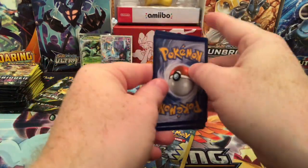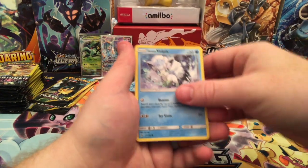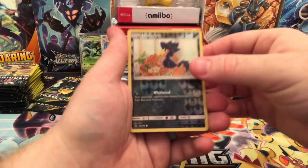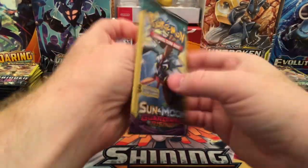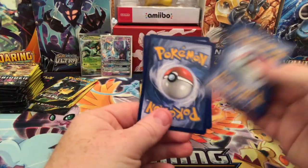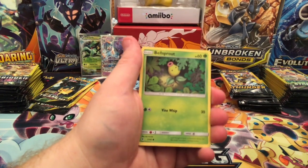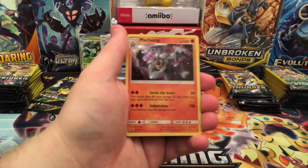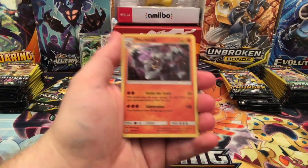Two more packs of Guardians Rising: Lampent, a Lolan Vulpix, and a Reverse Holographic Murkrow. And the last one. Next I'm going to do Ultra Prism — there's Multi Switch, Bell Sprout, and ooh, I'm a Champ Holographic. That looks really cool, I like that card.